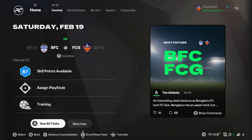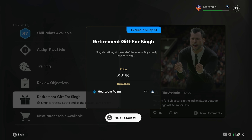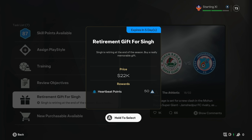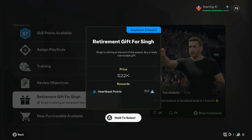The funniest thing is that if we open up the task list there's actually a retirement gift option for Singh. Singh is another player, a teammate, and we actually have the option to buy him a gift for retiring, but no one buys me a gift. No one even cares that I'm retiring. The game doesn't even care, but we have to buy a gift for another player. Can you believe it? I'll buy him a gift.